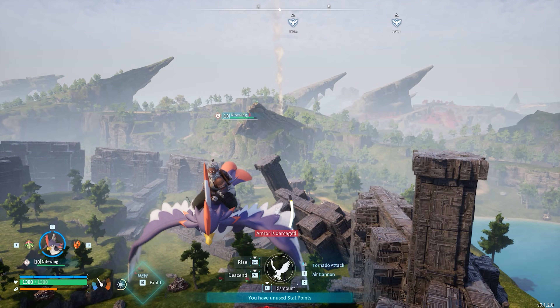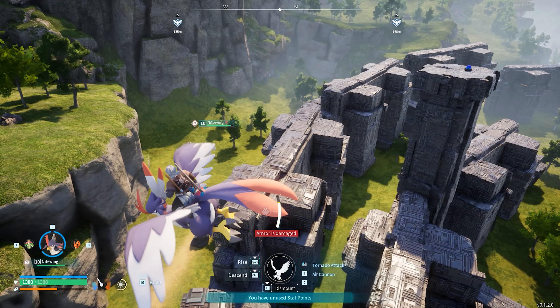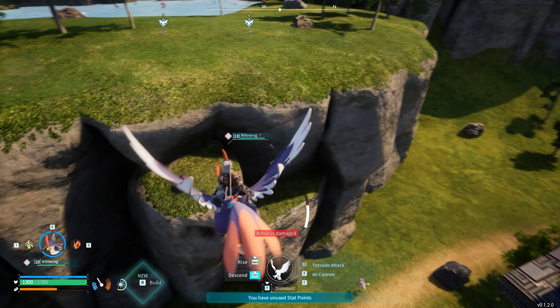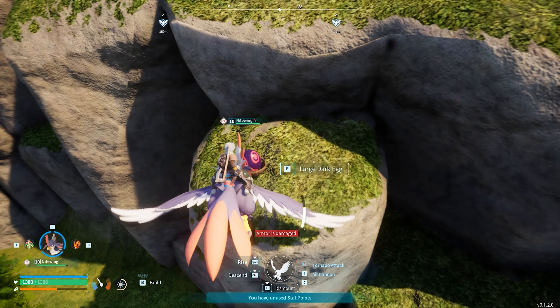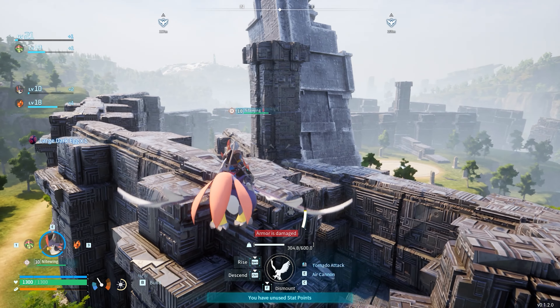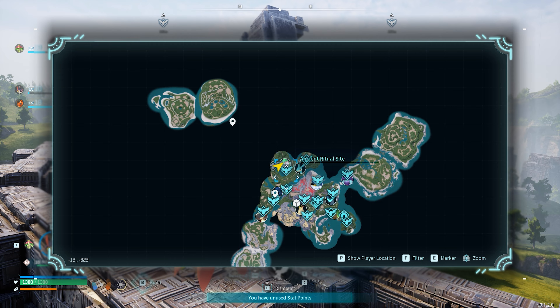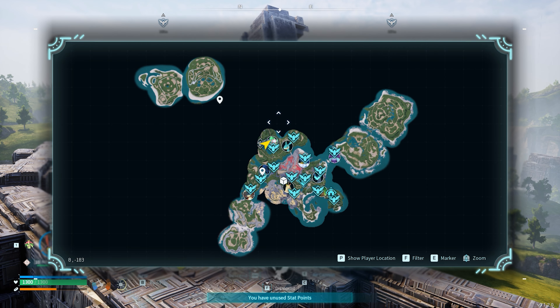Here's another location where you can find a couple of eggs. On top of these pillars there should be some — that one had one, there's one over here, another one there, there's one up there, there's one over there as well. There's at least five eggs in this area. There's a large dark one too — hell yeah! This is right around Patalia, kind of towards the middle of the map.